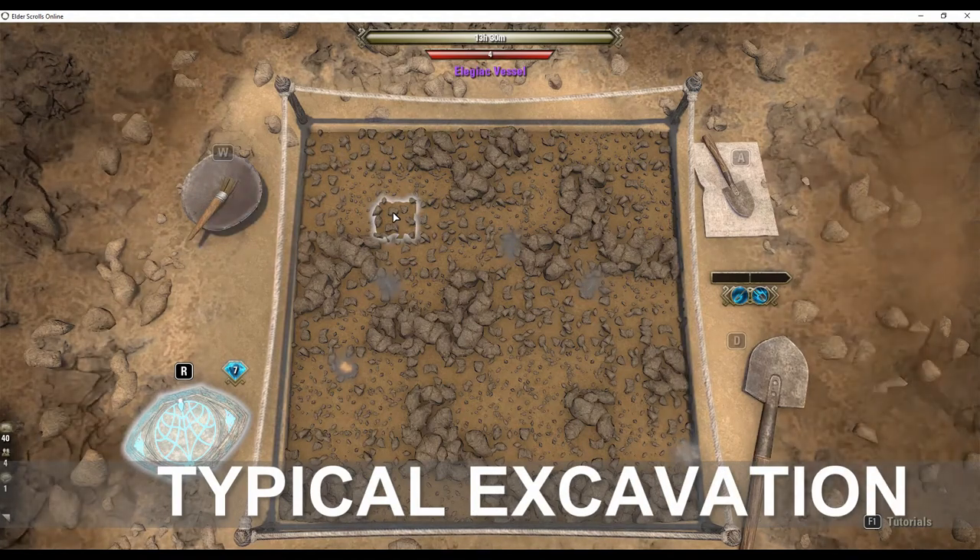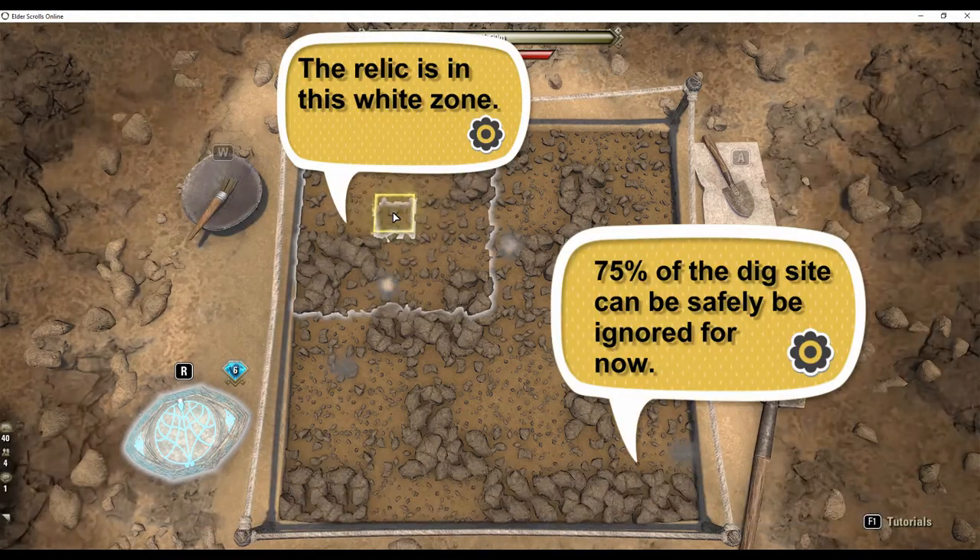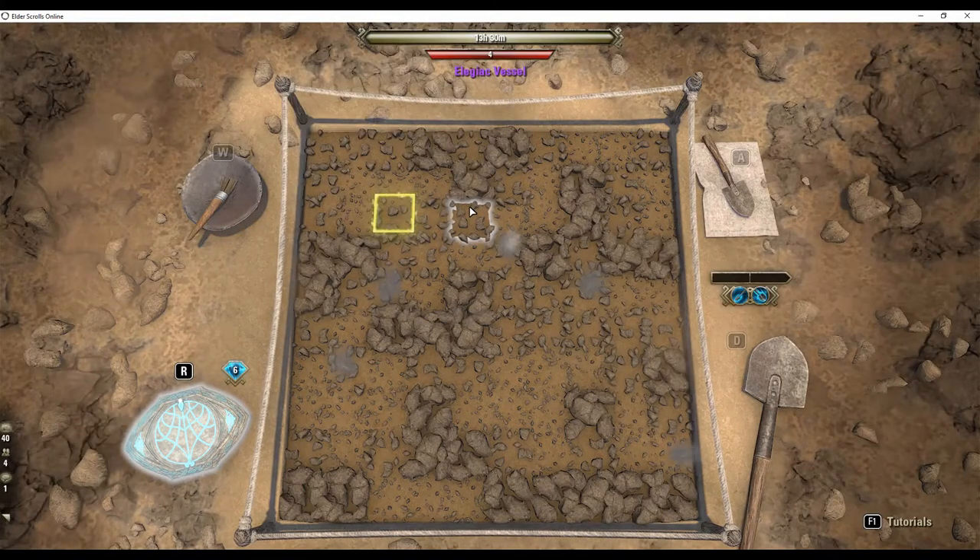Let's look at a typical excavation. In this test case we were within the white zone. Next, we focus our search within the white zone.